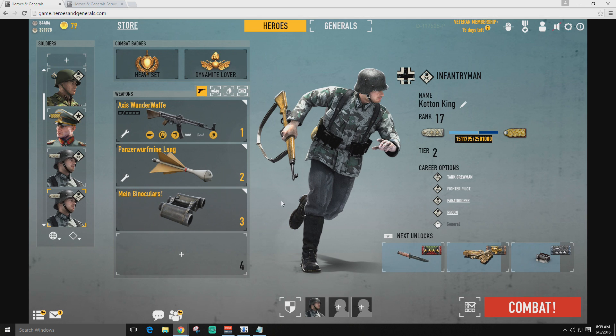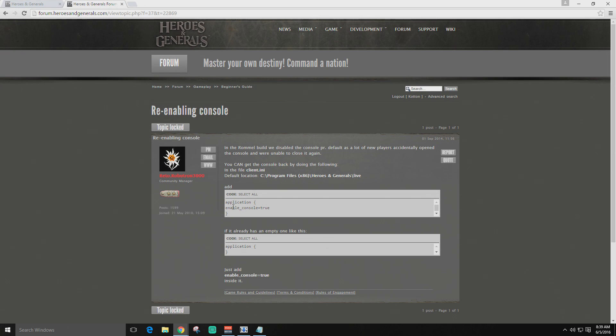The first thing we're gonna go ahead and do is there's an official thread by Rito Robotron about how to enable your console in game. I'm gonna leave a link to this in the description. I'm also gonna paste this little bit of code in the description — application enable true — just like it is here.